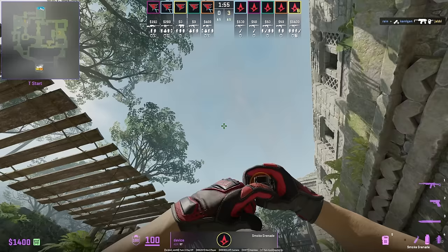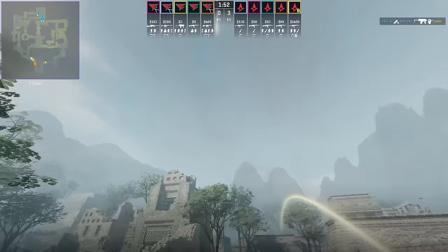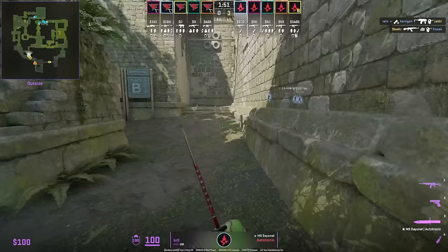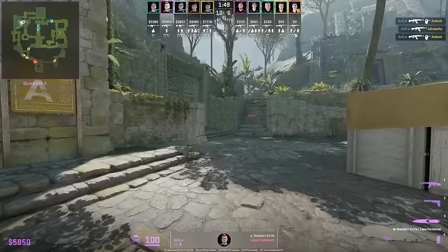Device from the far right spawn has an instant mid elbow smoke that puts out the CT's mid Molotov. He throws it instantly when freeze time ends, allowing teammates to freely come out mid without pulling out a smoke to extinguish the Molotov.